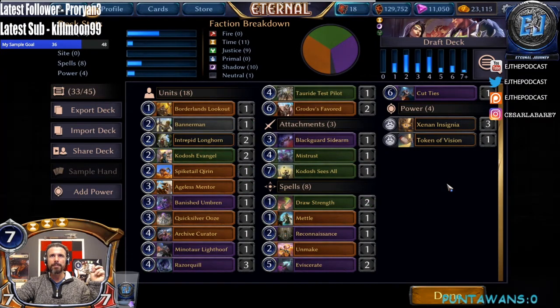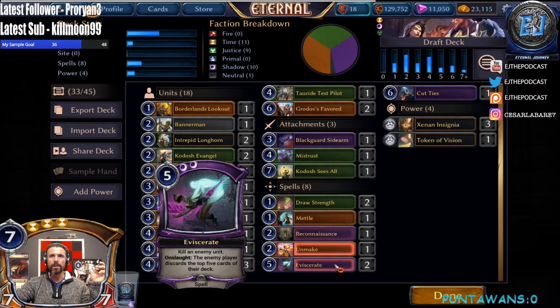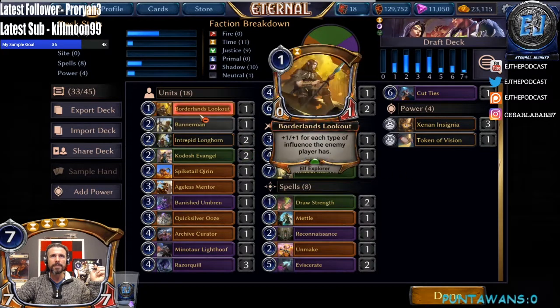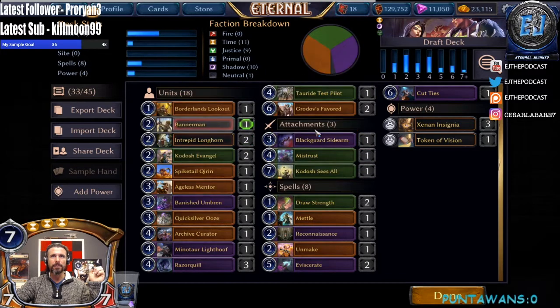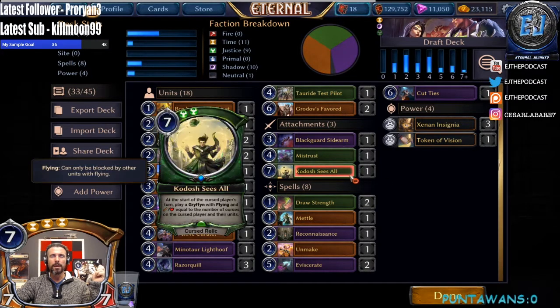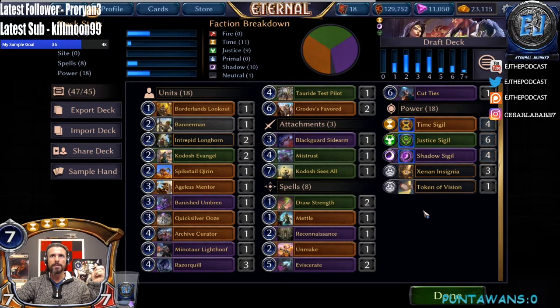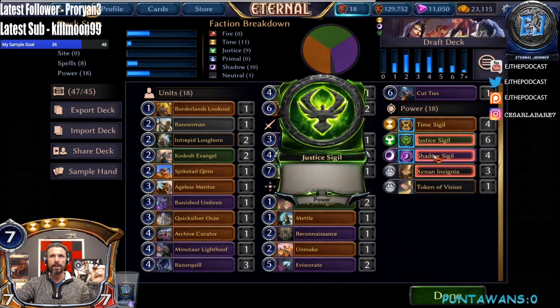We got double Eviscerate and Cut Ties, and a bunch of Razor Quills in packs one and two. We got Spiketails — we could have had a little cleaner of an early game. This Lookout could have been a Longhorn. I'd like one more finisher, which I guess is Kodosh Sees All — it's a little sketchy with double justice. I like 18 power in this deck — with things like Razor Quill, Kodosh Sees All, and Draw Strength, I want to have the excess power. Let's count our sources — four, five, six, seven, eight sources of time.